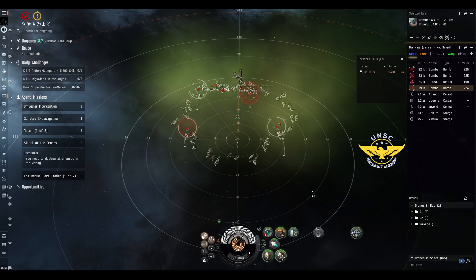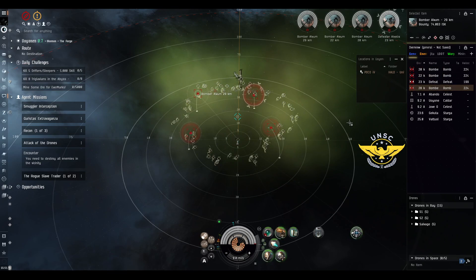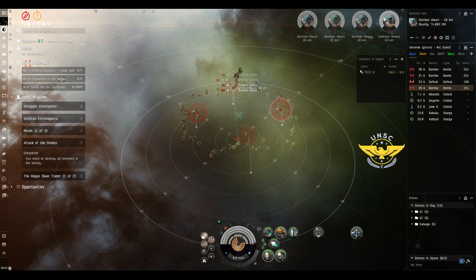All of them are going to aggress you. So what we are going to do, we are just going to target them. If you want to create a fleet and tag them so you know which one is the trigger, that's a possible option. If not, we just target them. We know the first four targets — you don't touch.